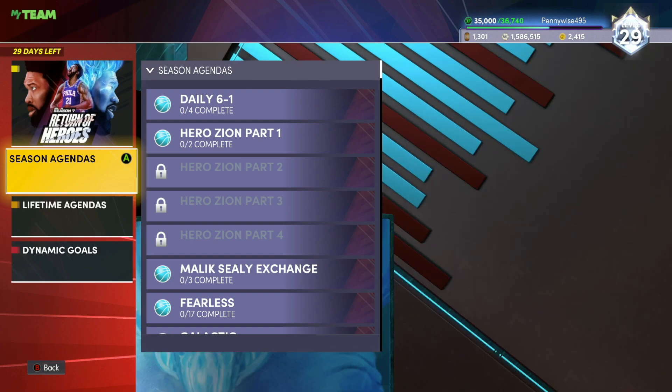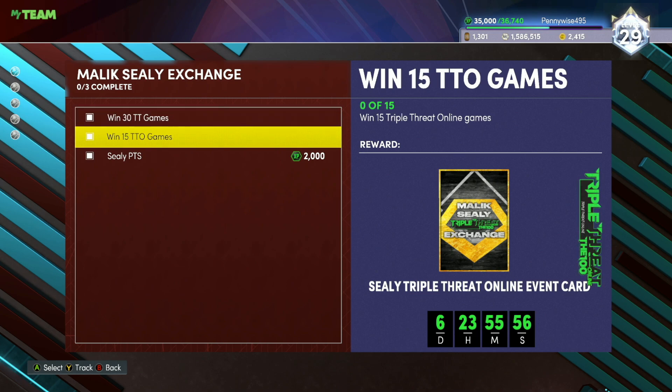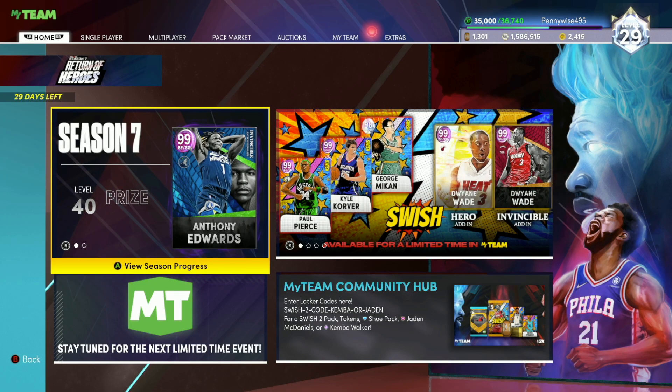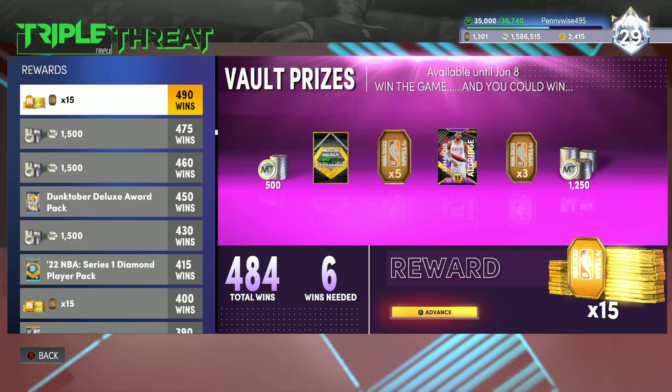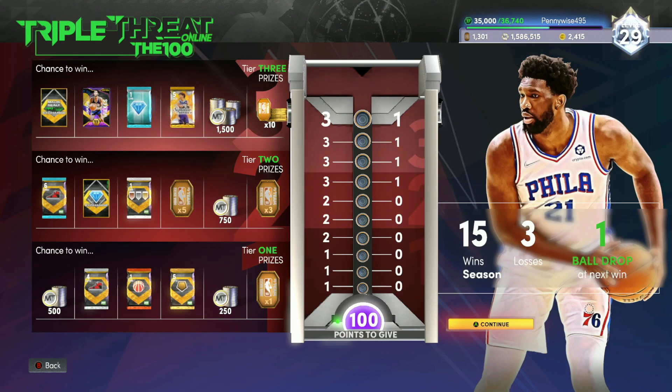What 2K did was really nice — if you win 30 Triple Threat Offline games you are going to get the piece anyway. So the slowest but guaranteed route is win 30 Triple Threat Offline games and win 15 Triple Threat Online games. But if you get lucky in the vault for Triple Threat Offline, maybe you get the piece right away in your first game and don't have to play 29 more. It's going to be the same for Triple Threat Online.